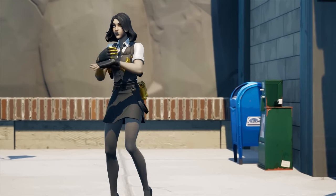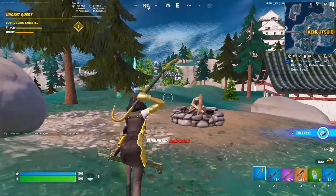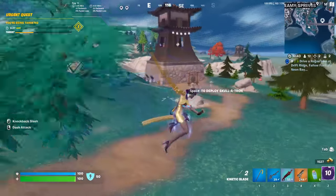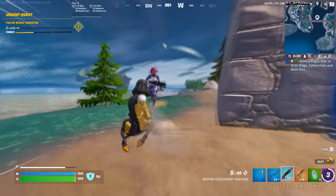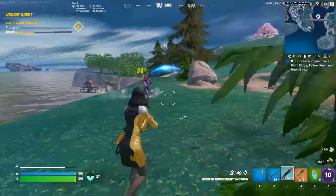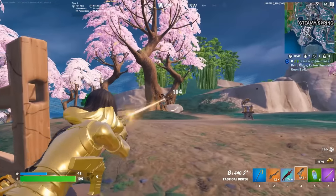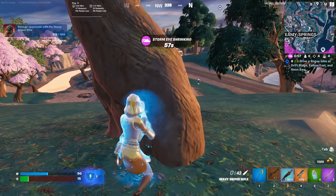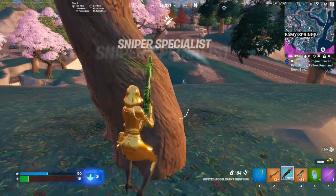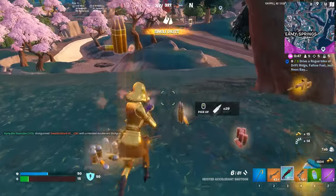One skin that fits perfectly with the theme of this season is Marigold — the female style of the Midas skin. It's one of my favorite skins and is a bundle skin setting you back around $10. It would be more popular if it were a regular item shop skin, but Fortnite decided to include it as a bundle. We have a default style, a reactive style where it turns more golden with more eliminations, and a new blue edit style which looks really cool — though the golden styles are still my favorites.